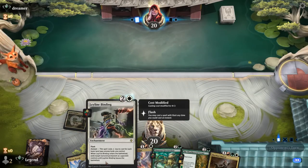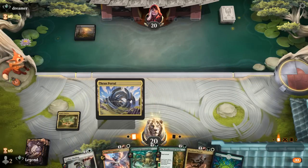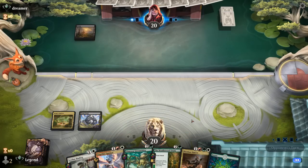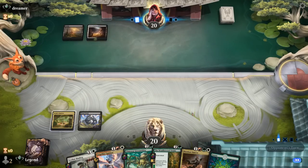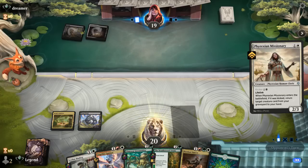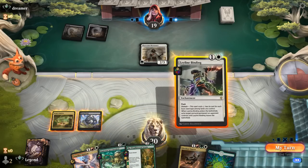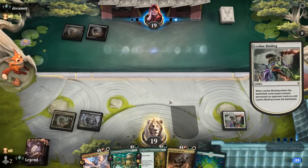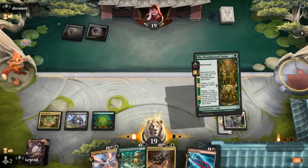Portal can name Black, and then we can exile the opponent's two-drop. Ideally we'd keep Binding for something scarier, but the opponent is Black-White with a Missionary, so exile or not to exile? It's a mana-efficient play and we don't necessarily want to face a life linker. Especially in case the opponent can clear the next couple creatures we play, which is not unlikely in Black-White. We'll go for it, then get the Treaty going.